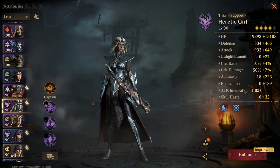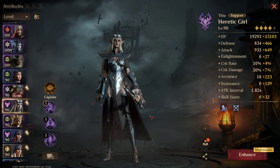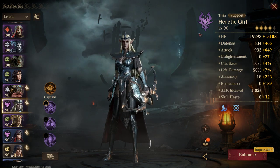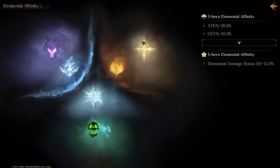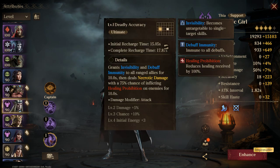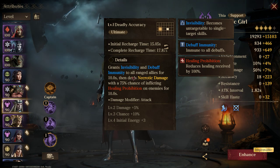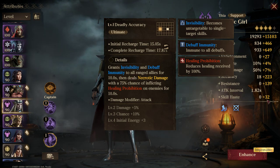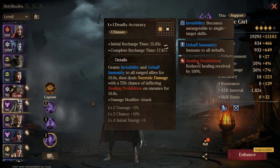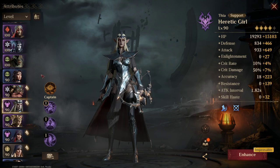Thea's biggest thing is you've got to have both accuracy and resistance. Even harder for her is the extra bonuses — I don't have any for the necrotic classes, I've only invested in fire, radiant, and ice poison. So she's not getting those extra resistance and accuracy bonuses and I really had to pump her up. She has that healing prohibition and debuff immunity, and if you get to about that 32 skill haste, she will land this right before the last move — preventing the heal and giving you debuff immunity for the first move. That's a major help, so she's pretty essential on the team.